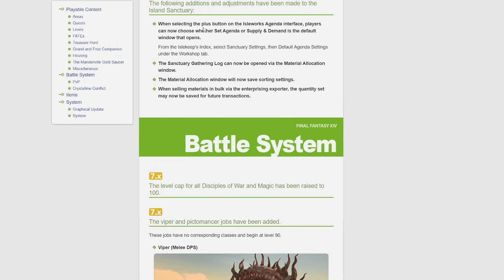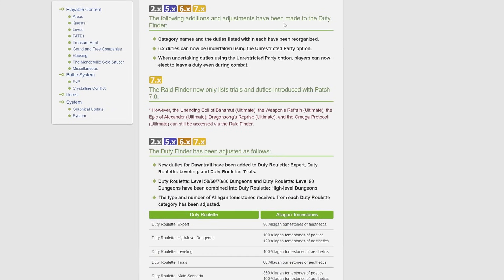Under the duty finder, the most important change is that when undertaking duties using the unrestricted party option, players can now elect to leave a duty even during combat. So if you go in somewhere unsynced and you're in the middle of combat and decide you want to leave, you can just leave — you don't have to finish killing things or find a way to die. Sometimes if you go into a lower-level trial and want to leave, you're just stuck because the boss has a hard time killing you. This is so nice to be able to leave mid-combat, especially since it's unsynced anyway.